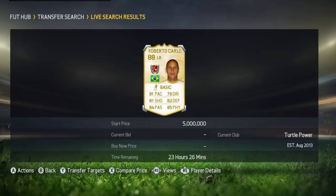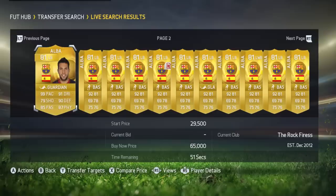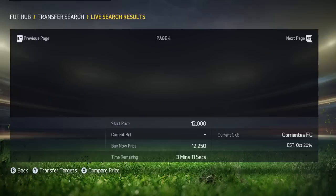He's currently on the market going for 5 million coins, which is crazy. I know not all of you will be able to afford that, which is why I'm going to be showing you his comparison. And that comparison is Jordi Alba, who only goes for around about 12k coins — so he's a lot cheaper than Roberto Carlos.